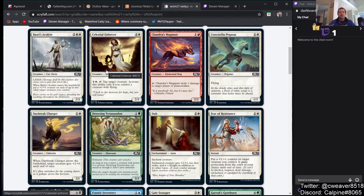Celestial Enforcer — we have better tap-target-creature effects in Pauper already, so I don't really see this seeing any play.